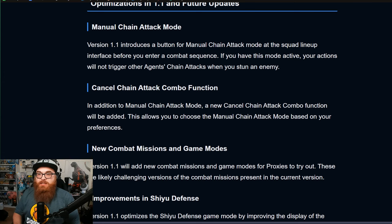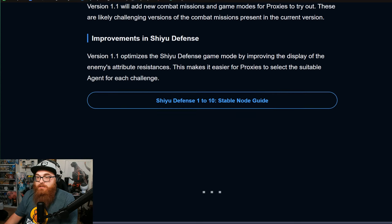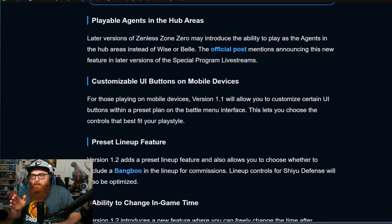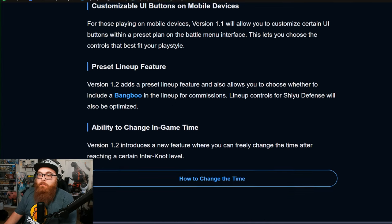On the optimization side, chain attacks are getting a revamp with manual chain attacks and the ability to cancel chain attacks. I haven't had too many problems with chain attacks myself, but I've seen the complaints and they make sense — it seems like a big issue for a lot of players. New combat missions and game modes are coming, improvements to Shiyu Defense, and internet avatars for unlocked agents playable in hub areas rather than just being Wise and Belle.